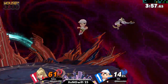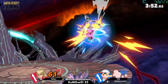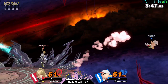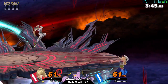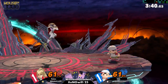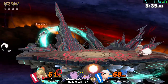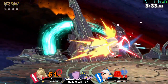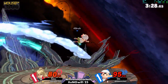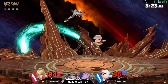That throw alone did like 14 damage — that's a lot. Dead even right now. What happens here? He was going for a ledge trap but just let him go. Getting little string combos going — that one move tied up three options. Dylan's in danger now.